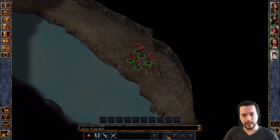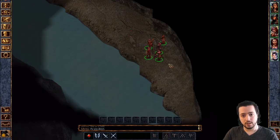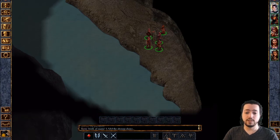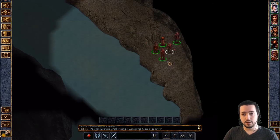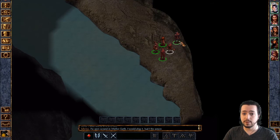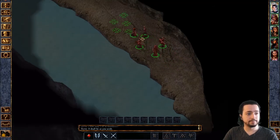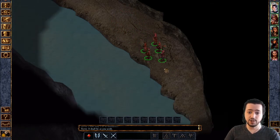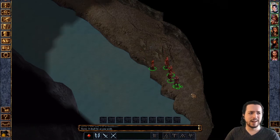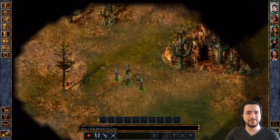I think we're going to take a proper formation — I shouldn't let Jaheira be at the tip of the spear. So I'm going to send Khalid and Minsk to the front and keep casters in the back. A game where soundtrack is really important and I love playing is Dungeon Siege — it's like a Diablo clone but you can have up to eight party members and formations are really important, a really cool concept.